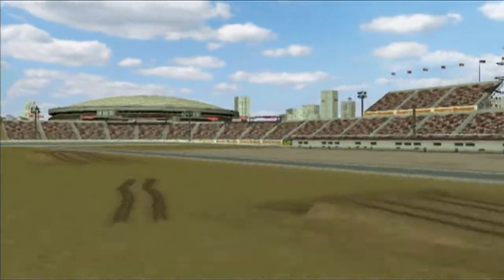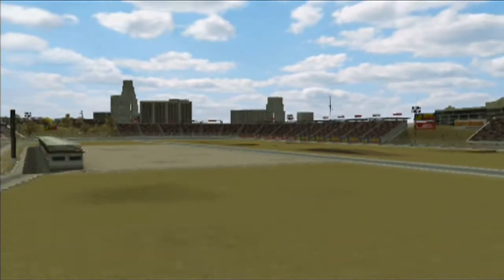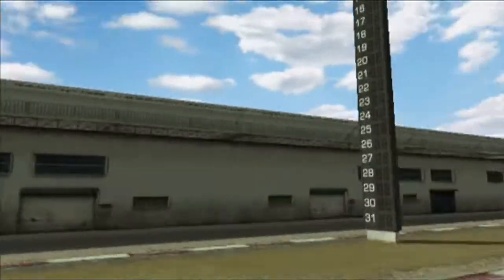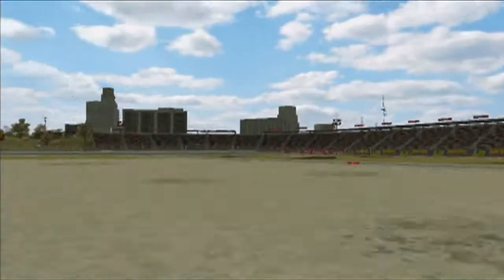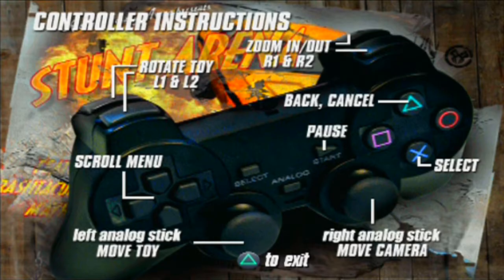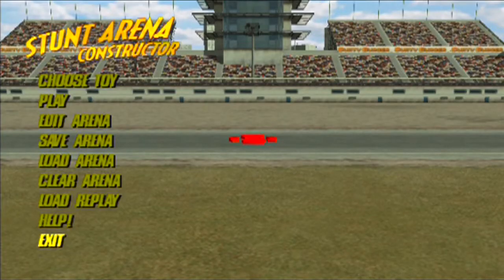As you can see, the stunt constructor mode just takes us right to the arena that you've already seen several times within the game. If you just don't press anything, it'll just put some cameras around and show that. You have to press X to get to the constructor. So you have a whole bunch of features here: choose toy, play, edit, arena, save, load, clear, and so on. The help there just showing the commands quickly for you guys. And of course the lot of toys.